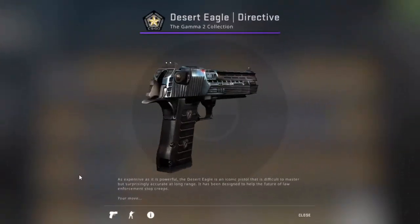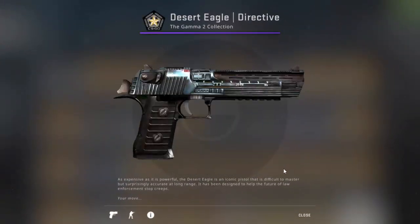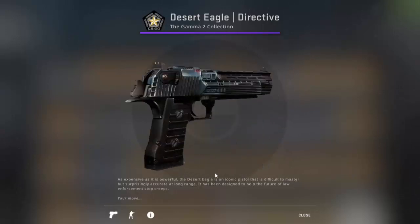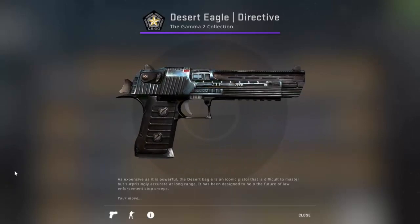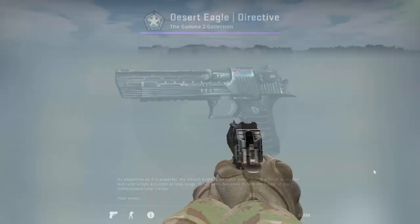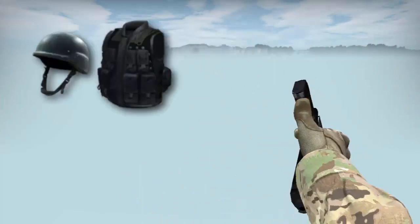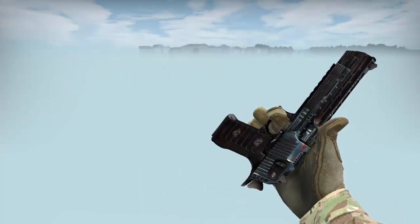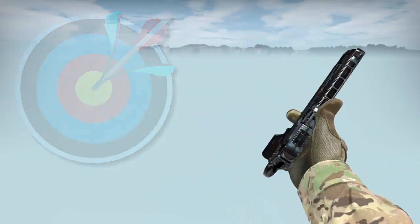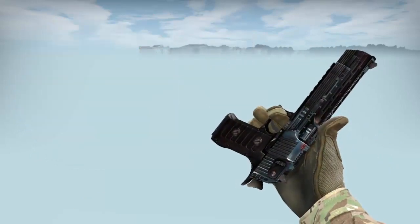The Desert Eagle is one of the more popular sidearms in Counter-Strike. Its popularity mainly comes from its high power. Until Global Offensive, this pistol was the only pistol capable of killing an opponent with one headshot regardless of armor and helmet. The Deagle has far better range and standing accuracy than most pistols, and it also has two inspect animations.